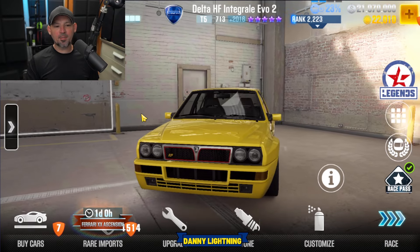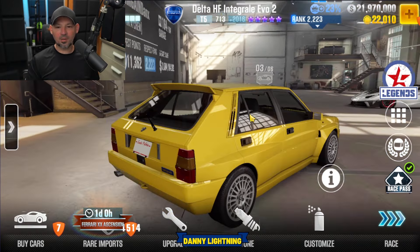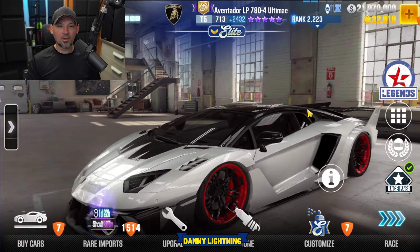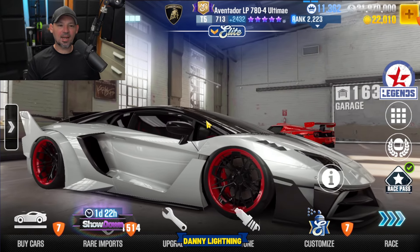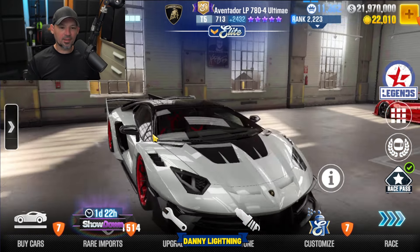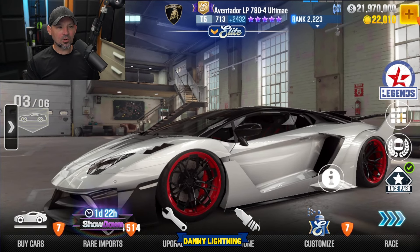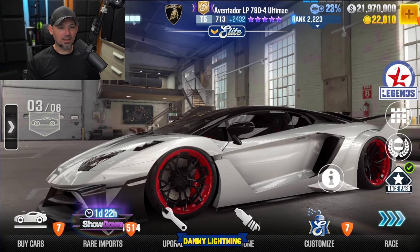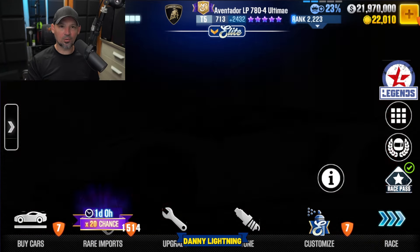Now these cars may or may not have a really good low performance point, high Evo setup — but then again, maybe they do. We'll find out. We know this one has a pretty decent one: the Aventador LP784 Ultimate. This is the new Elite Tuners car. I already made a video on how to drive this car and it's actually pretty decent — probably not the absolute best Elite Tuners car out there, but it's a really good car overall.